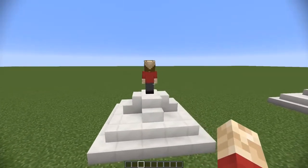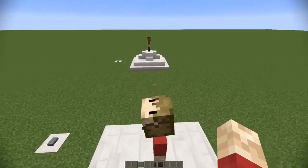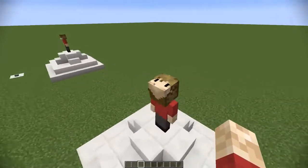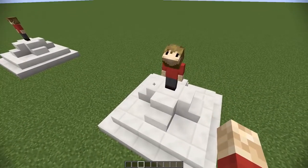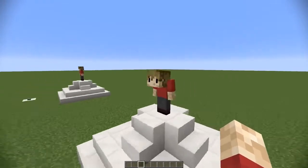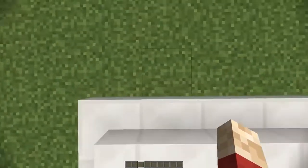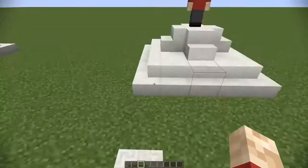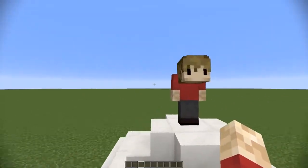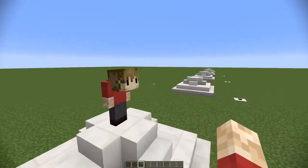Moving on to the second one — I actually showed this in a previous video — if you wear a mask or even change the head of your skin to have your face on the top and then move your head downwards, you actually create a sort of hunched back character and it looks really funny. From your point of view you'll be looking down and won't be able to see much, but from your friend's point of view they see something really weird, and that's the whole point of tricking them.